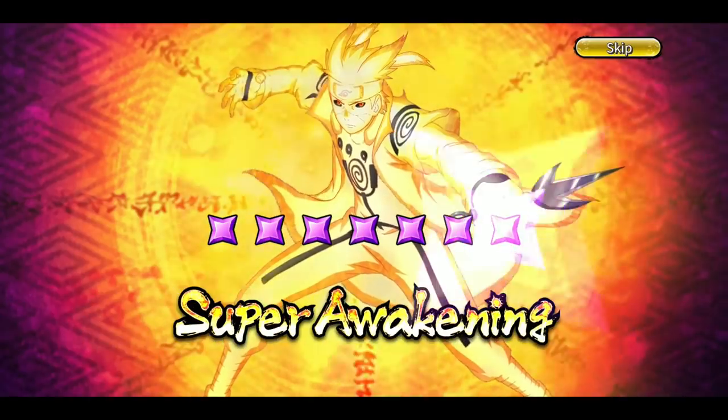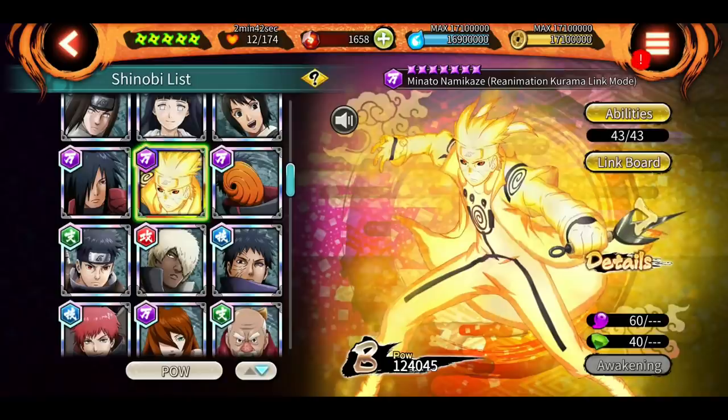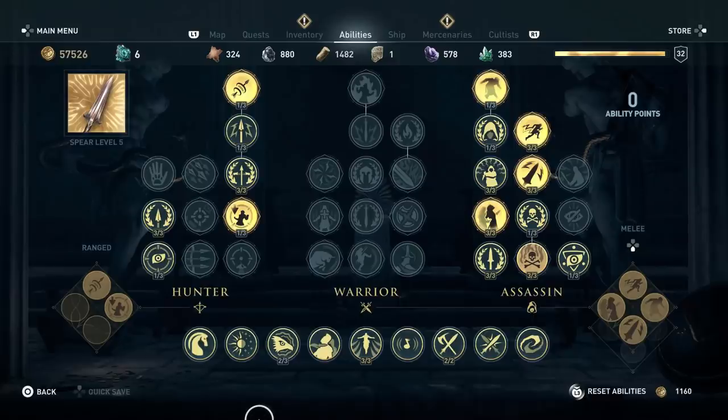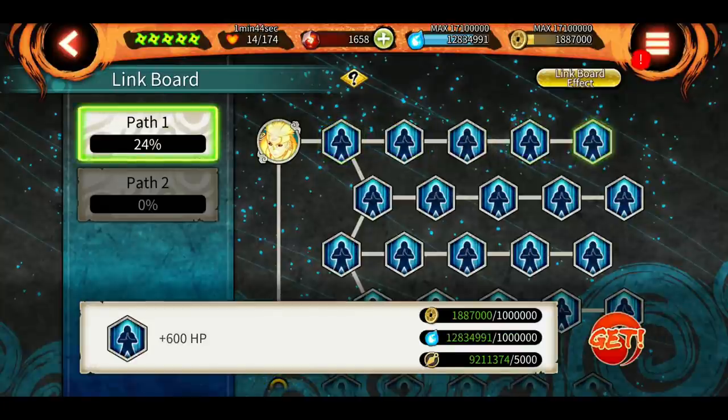Hey, what's up guys, Indian Sensei here, welcome back to another episode of Ninja Voltage. In this video I'm going to quickly explain how the new link board works and what you have to do to get the maximum benefit out of it. Similar to a mechanic in Assassin's Creed Odyssey where you unlock abilities step by step through a board, in NXB this is how it looks. Right now only Minato has this feature and only he can go up to 7 stars.